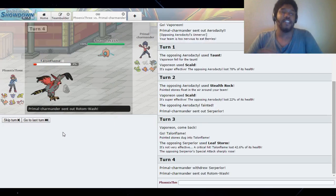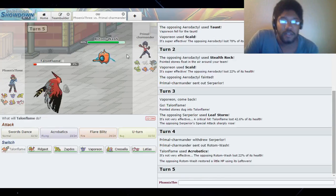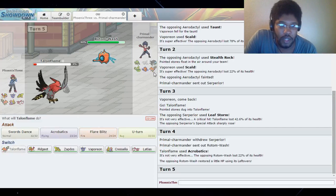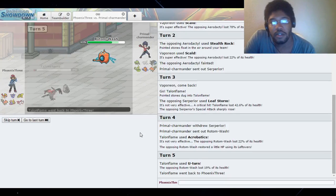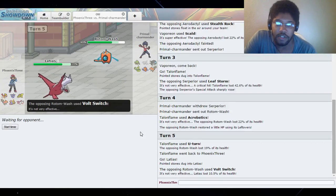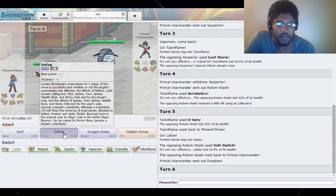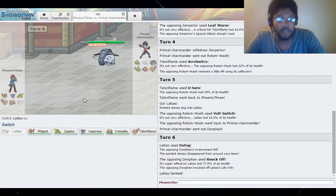We'll eat the Leaf Storm - I knew it was going to be a critical hit. He's probably going to switch. I can U-turn into Latias and get rid of the rocks, but if he stays in I lose Talonflame. I'll just Acrobatics - okay he switched out. Rotom-Wash is in. I'm going to U-turn. I think I'm going to have to sacrifice Latias to get rid of these rocks - they're too dangerous. There's the Volt Switch. Whatever he brings in, I need to be able to take a hit.